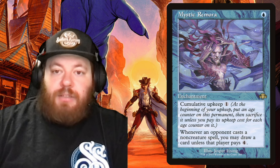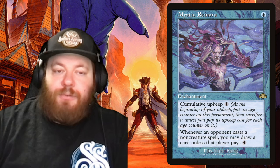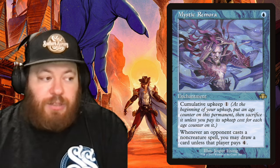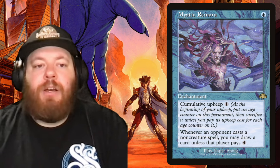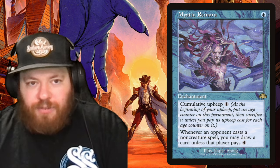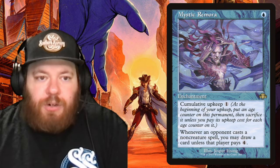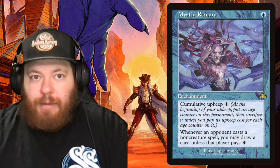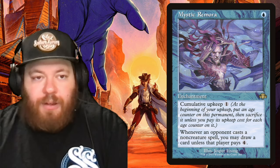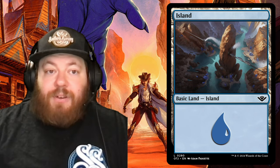Mystic Remora is a one-blue enchantment with Cumulative Upkeep — add one counter each upkeep, and you have to pay that total in mana or sacrifice it. Early game it's ideal because whenever an opponent casts a non-creature spell, you may draw a card unless they pay four mana. Most early-game players can't or won't pay four mana to keep the Remora offline, so you get a flood of draws. We cut an Island for this — that's one of the land cuts.